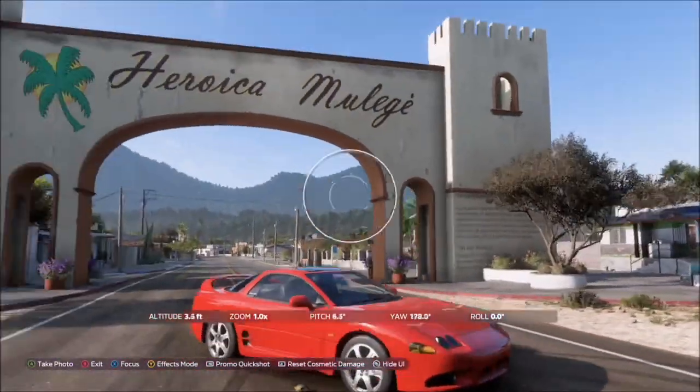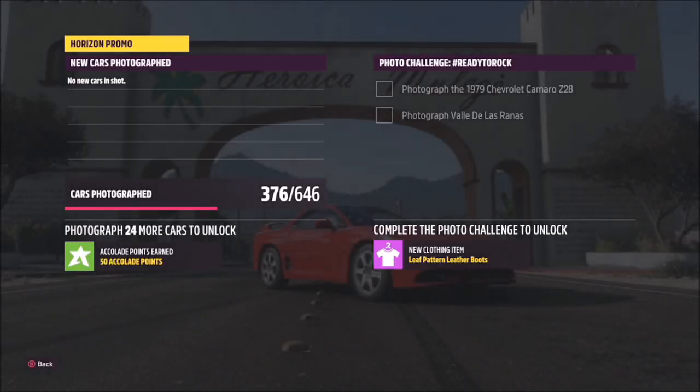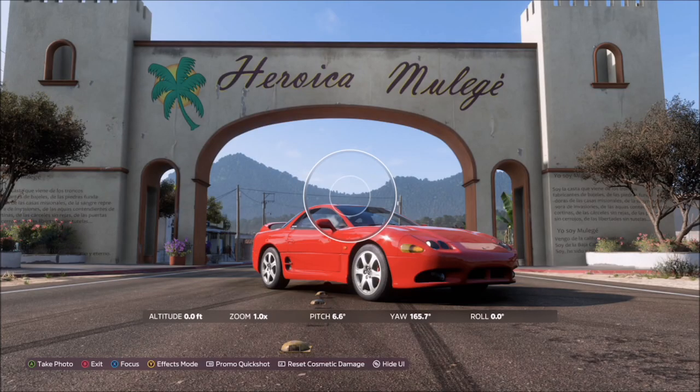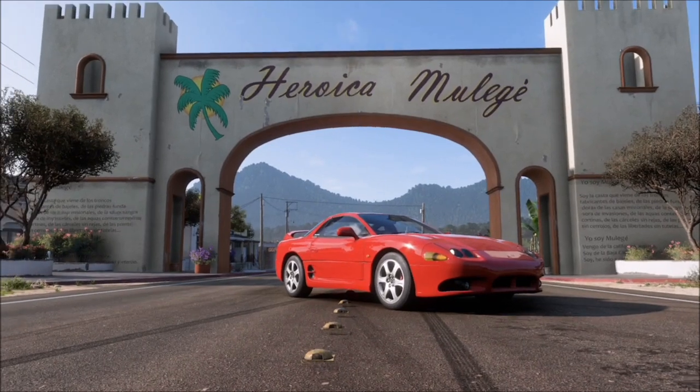Take a Horizon Promo quick shot. It will pop up with two tick boxes — one saying you're in the correct car and one saying you're at the correct location. Ignore the ones that are currently ticked; when I recorded this video I hadn't completed last week's one. But anyway, this is the location, that's the car, and that is this week's photo challenge.